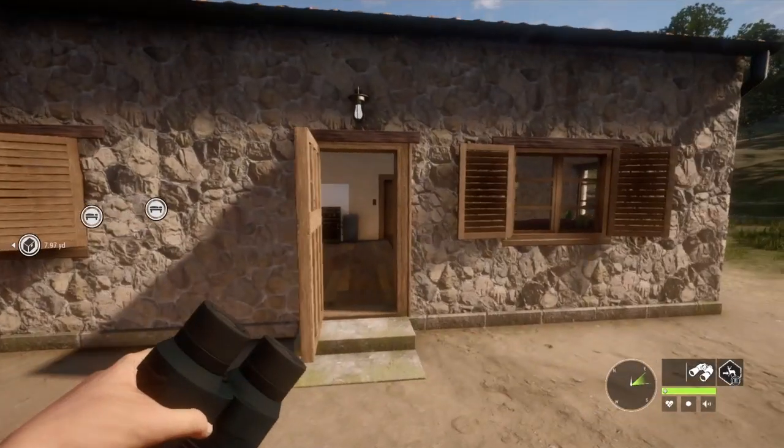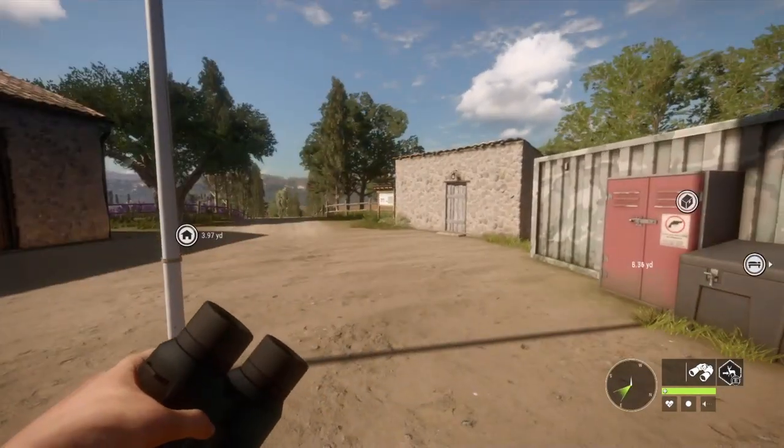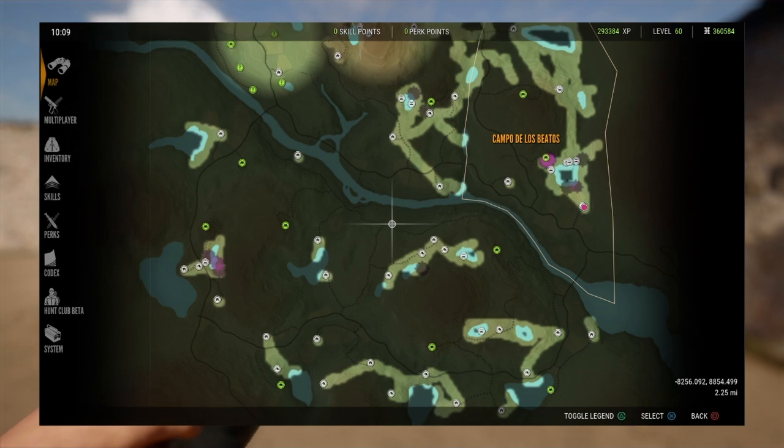Alright, what is up guys? TSG here and today I bring to you map tips and tricks for Cuatro Calinas. I won't be doing one for Medved and Hirschfeld because I just don't hunt them enough, so I don't know much about them. It would just be a waste of a video. So let's get into this.